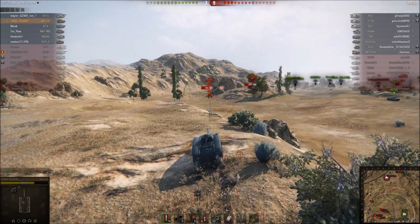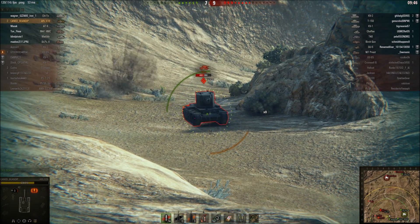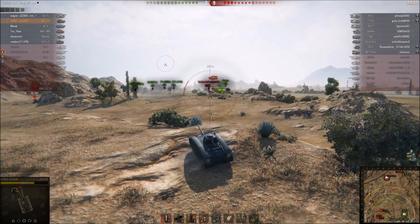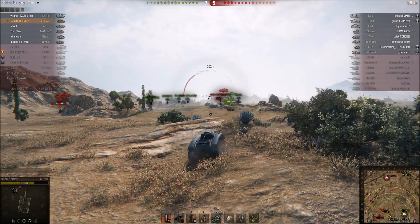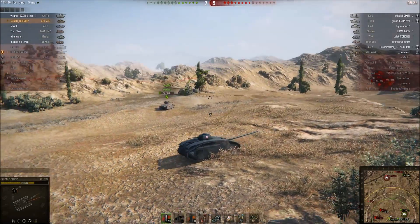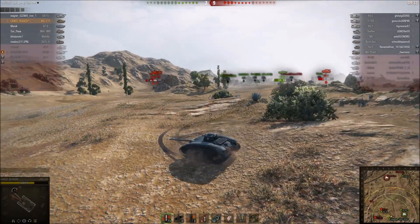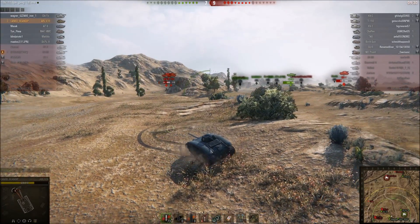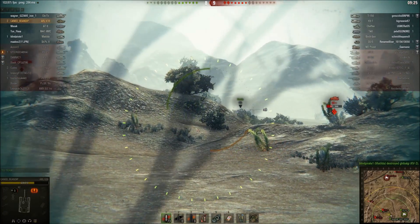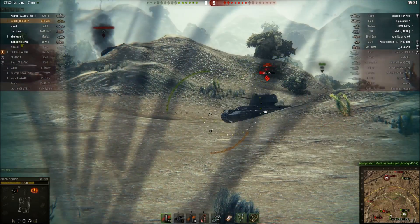If the KV2 doesn't come over that mountain top, I'm not going to fire. I'll wait for him to fire first, then push up and shoot him in his turret. He's turning the turret — I'm shooting right now — 320 damage, perfect. Hear that gun firing quickly? That's the Matilda. With one shot he takes out the KV2 — that was crucial.